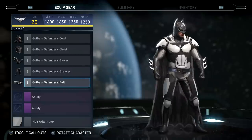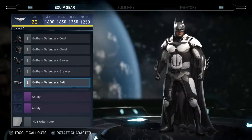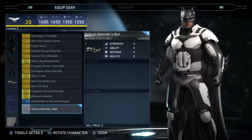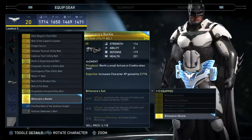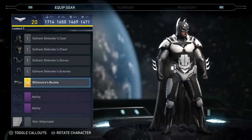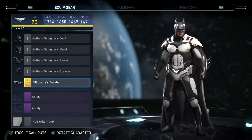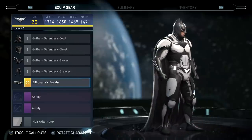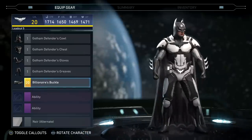Starting off, just looking at his belt — boring, plain, normal. We're going to throw on that Billionaire's Buckle, and it already looks a million times better. That belt definitely looks a lot better; it's got the little gear on it and his nut cup with the Batman symbol in the middle.